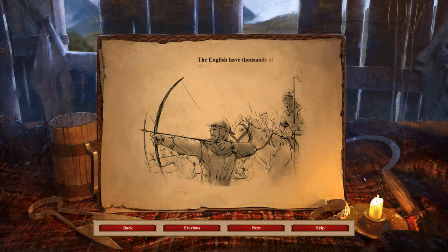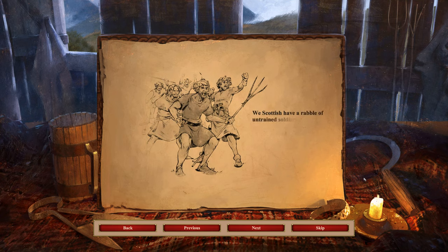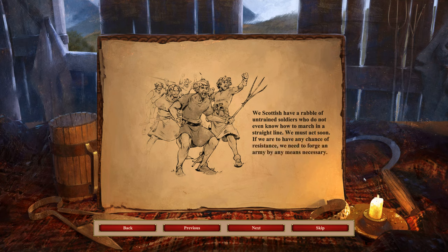The English have thousands of Welsh longbowmen, hundreds of knights on horseback, and dozens of siege weapons. We Scottish have a rabble of untrained soldiers who do not even know how to march in a straight line. We must act soon. If we are to have any chance of resistance, we need to forge an army by any means necessary.